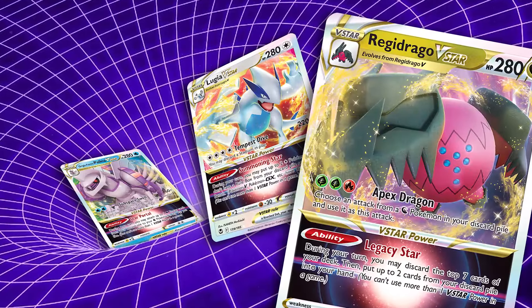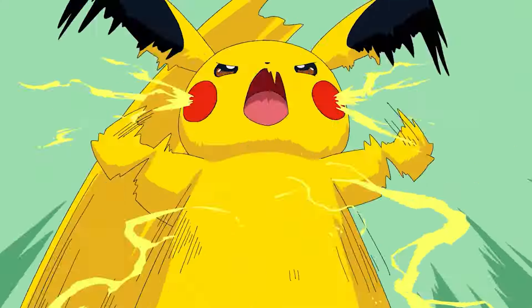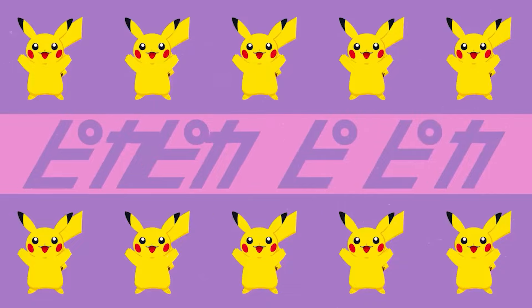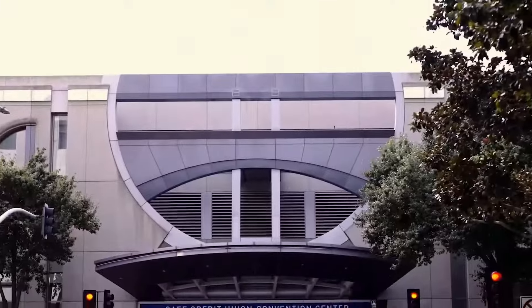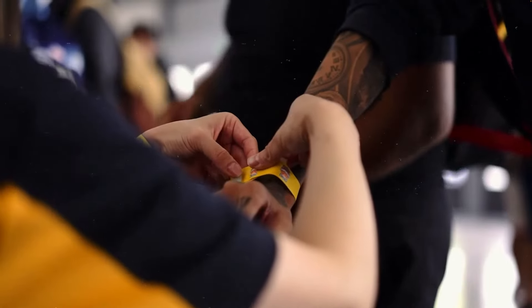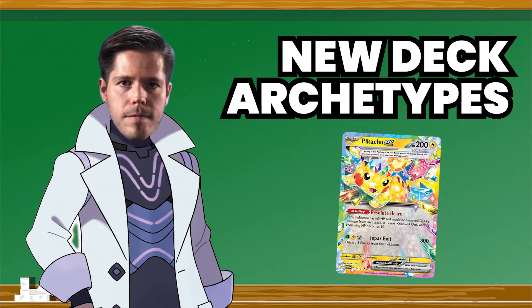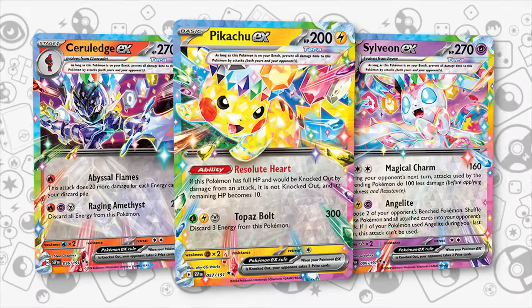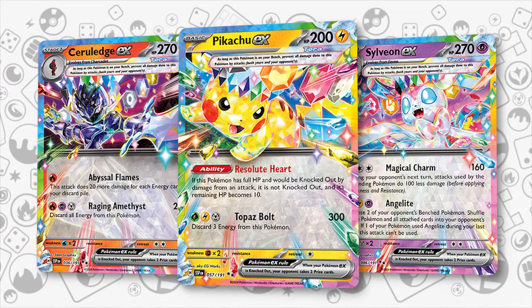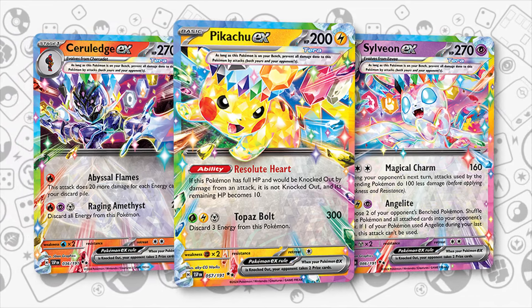With rotation looming near but no date set quite yet, Surging Sparks might be one of the last sets before it happens, and so a lot of these new and powerful cards will very likely feature in the game for a very long time. Their first impact will be seen at the Sacramento Regional Championships right after LAIC. In today's video, we are going to take a look at all the new deck archetypes that are coming out and will be playable then. How competitive will all of these be? Only time will tell, but all the decks featured in this video have done well at least at the local level in Japan.